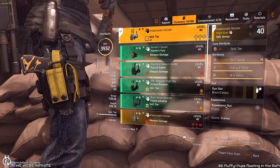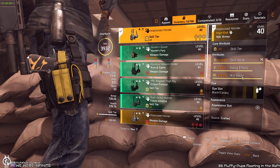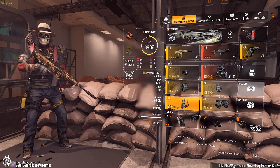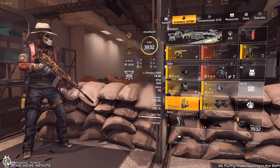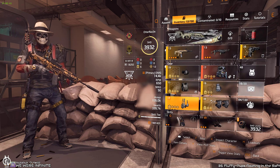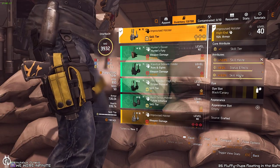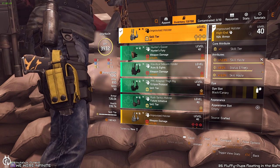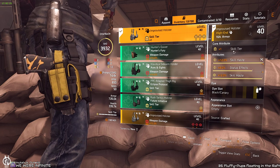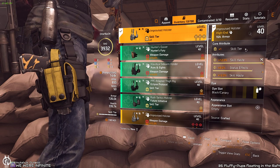I use the Improvised Holster here because before Title Update 11 it was the only holster with a yellow mod slot. But after Title Update 11 you can now put skill haste in other holsters too. You could easily swap it out — run Golearn here, or China Light here, and then craft improvised gloves, knee pad, or holster with the highest possible status effect and skill haste. This piece already had a skill tier on it, and you need that skill tier.